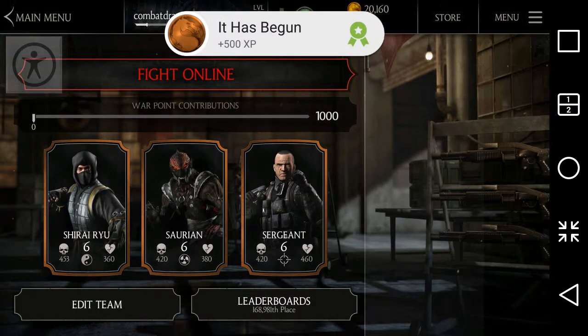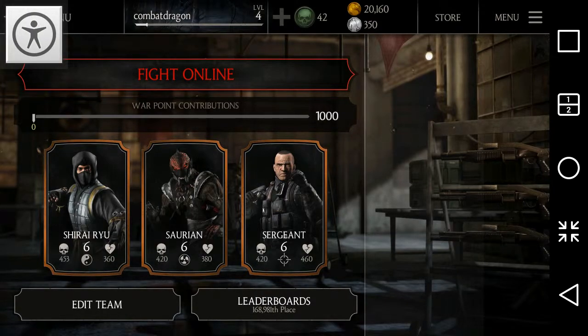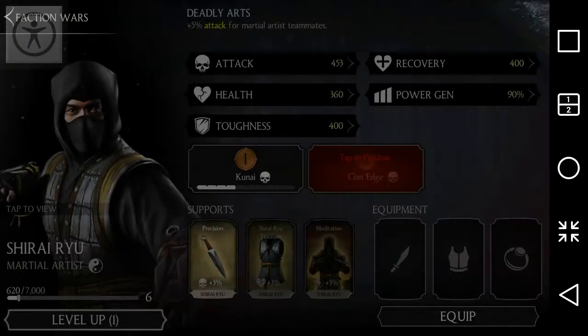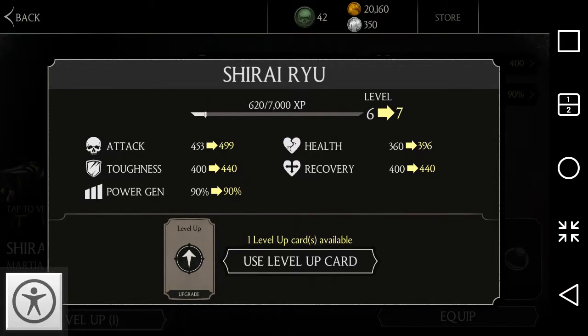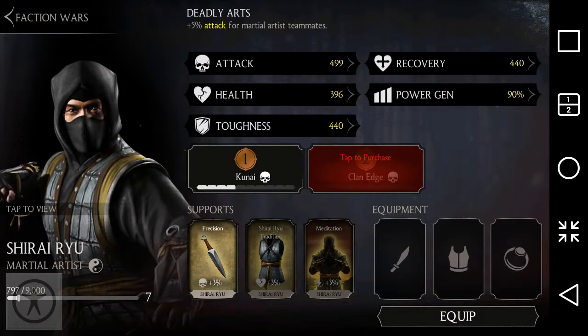Once it has loaded, you can see the option to fight alone. I'm going to choose Shirai Ryu because he has the highest damage points and accuracy. It asked me to use a level-up card since I've obtained one — you can also get these from extra rewards by playing daily. I'll go ahead and level him up.